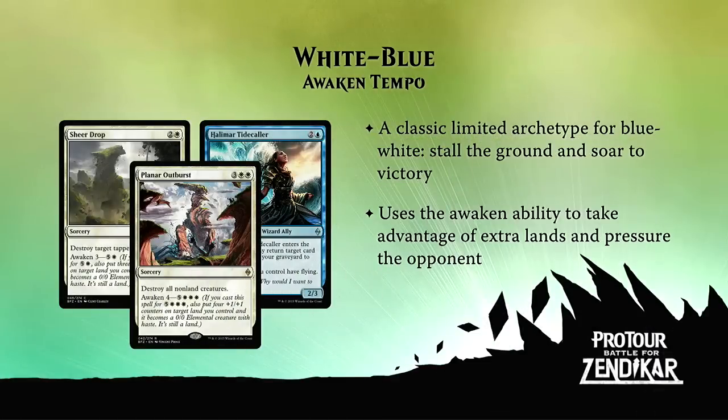Let's take a look at white-blue and see what picks you at home have done in your most successful drafts on Magic Online. So what is white-blue attempting to do, Ian? We're calling it the Awaken Tempo deck. You can think of it as kind of like stall the ground and win with flyers, but it also plays a lot of Awaken cards. White-blue is probably the least synergy-driven of the color combinations, and a lot of players like it for that reason — you can sort of just pick up good cards and have a good deck.